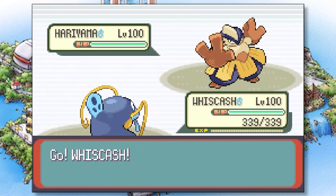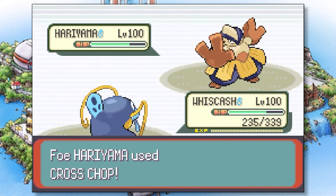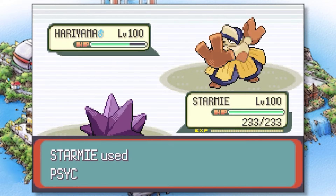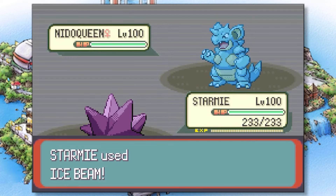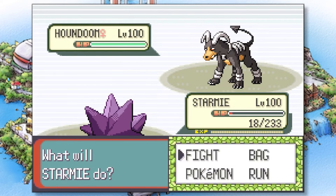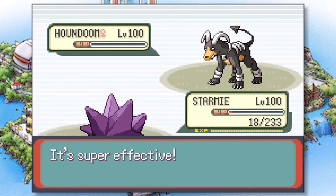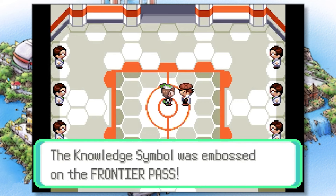He opens with Hariyama and we send out Wishcash. We use Surf but it doesn't do much damage, then he takes us down to 50% health with Cross Chop. We attempt Fissure but it misses, allowing him to take out Wishcash. Next up is Starmie — its Psychic means Hariyama goes down easy. He then sends out Nidoqueen and we use Ice Beam to almost take it out; it retaliates with Thunderbolt but we survive and land one more Ice Beam to win. Lastly, Nolan sends out Houndoom — we outspeed, hit it with Surf, and since it's weak to water that's enough to secure our first victory against Nolan and earn the Silver Knowledge Symbol.